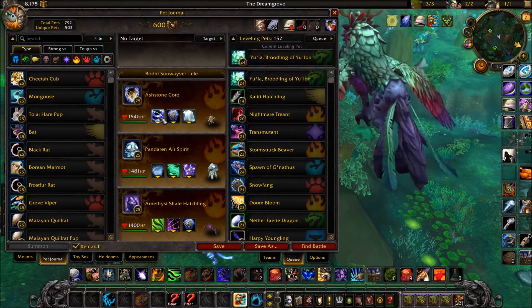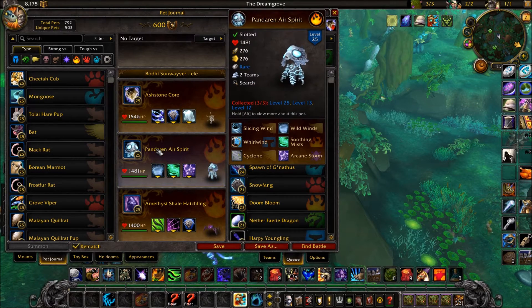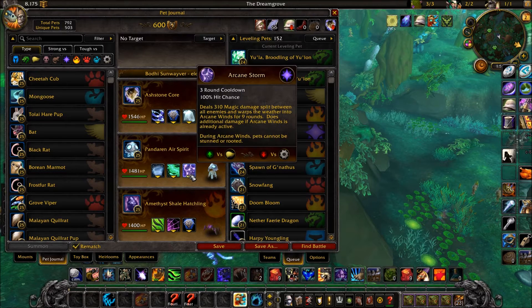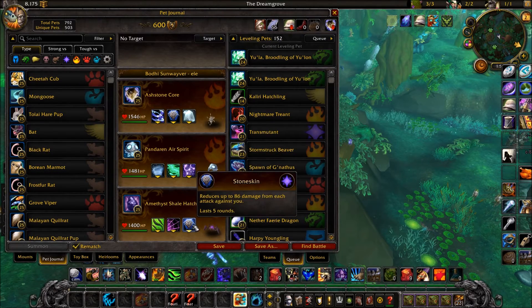In your first slot, an Ash Stone Core with Feedback, Stone Skin, and Crystal Prison. In your second slot, a Pandaren Air Spirit with Wild Winds, Soothing Mist, and Arcane Storm. In your final slot, an Amethyst Shade Hatchling or any hatchling with Leech Life, Sticky Web, and Stone Skin.